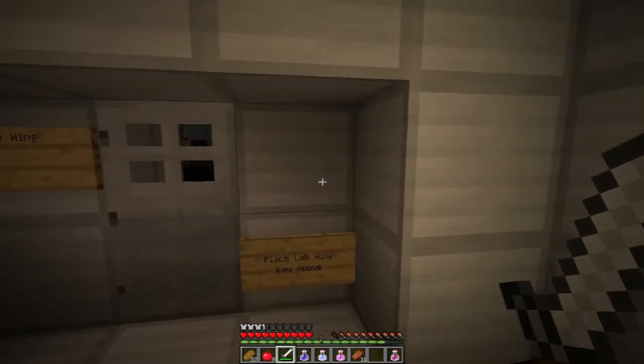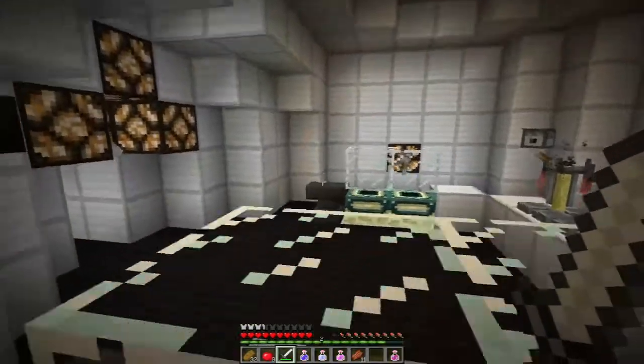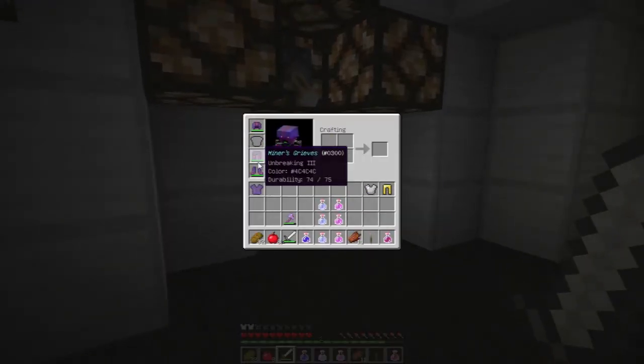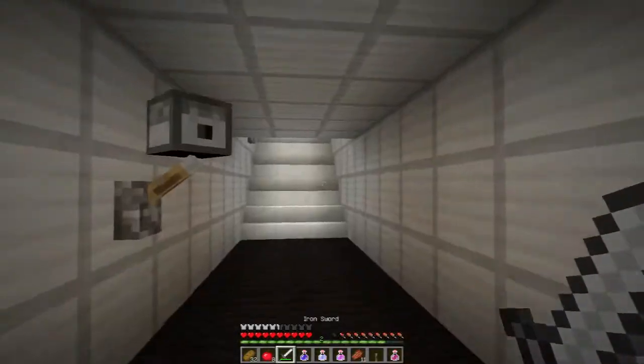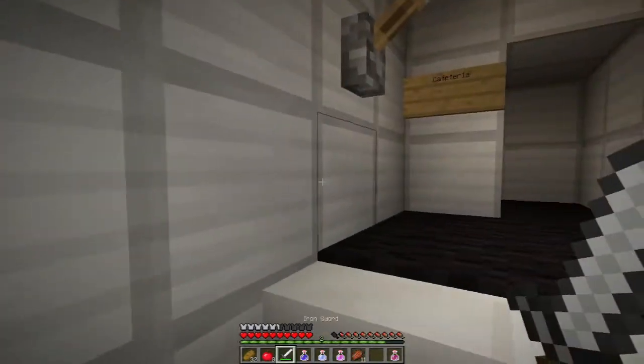Place lab wing key here. Lab wing. We're not trying to get in there yet. Let me take off this old armour and pop the new pieces on because they're better than what I had. So what key was it? The cafeteria key. The cafeteria is up this way I believe — yeah, I can smell a cafeteria from a mile away.